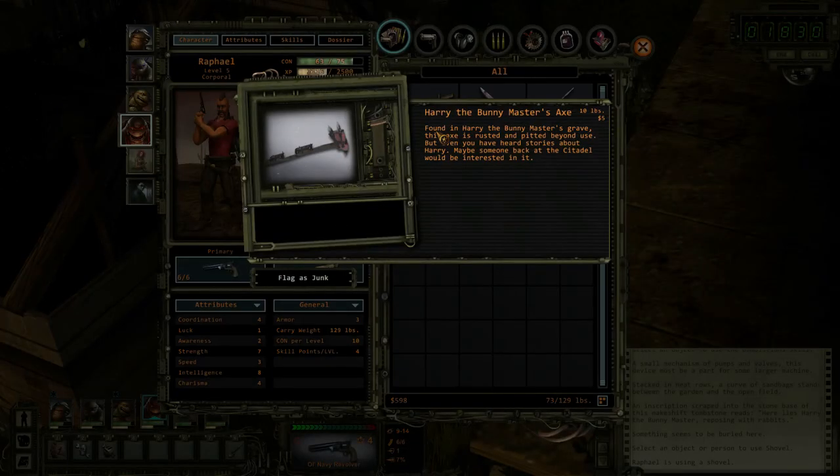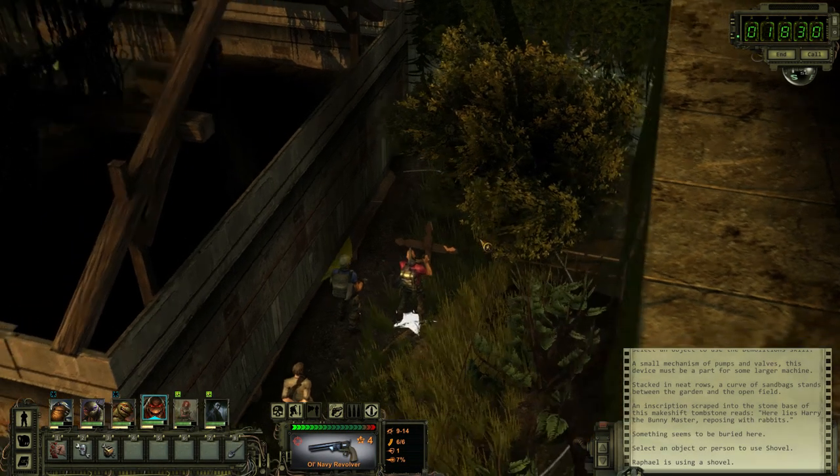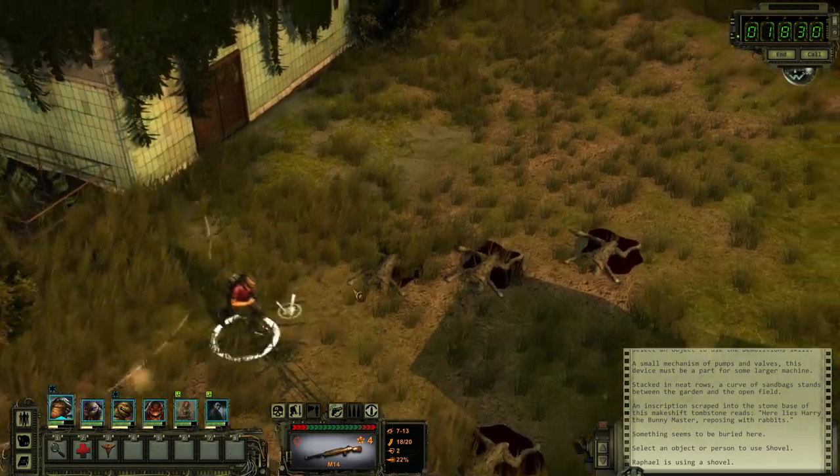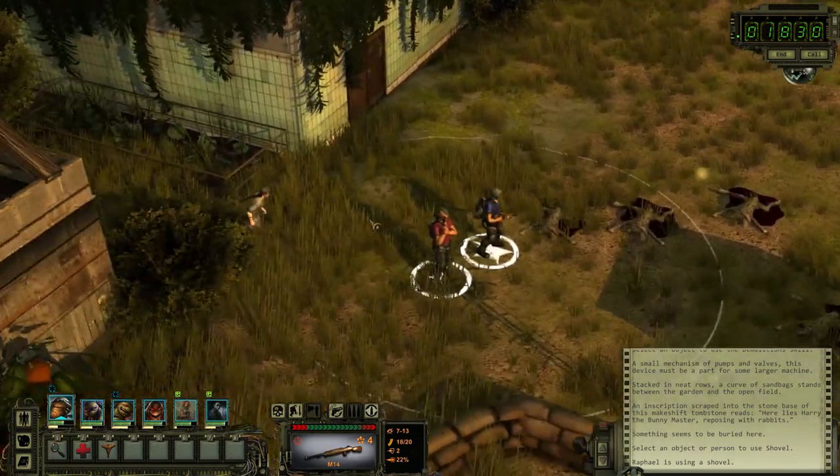Now the question becomes... 'Found in Harry the Bunny Master's grave, this axe is rusted and pitted beyond use. But even you have heard stories about Harry. Maybe someone back at the Citadel would be interested in it.' That's pretty cool. Harry the Bunny Master. Well... now I've heard everything.